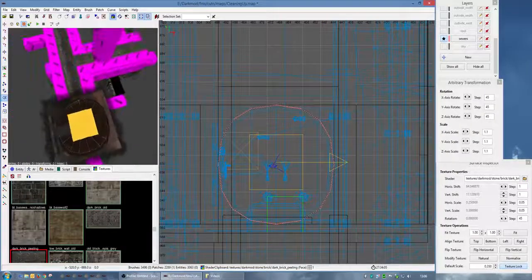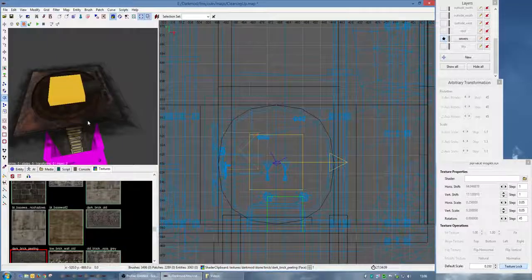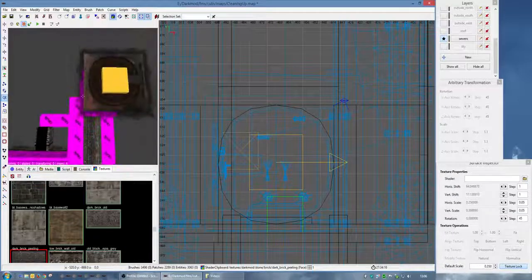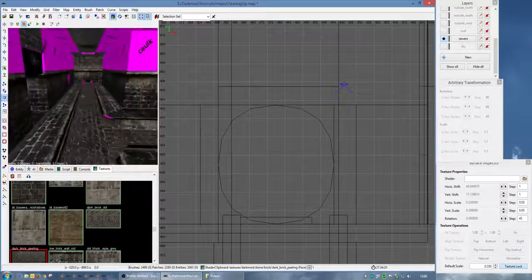I think I imported this from the original drain section. If we unhide entities - yes, that's basically the original drain or sewers top. There was a prefab for the mod, and I've obviously gone in there and cleaned it up and applied a different texture.